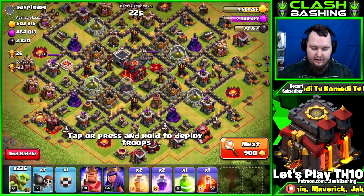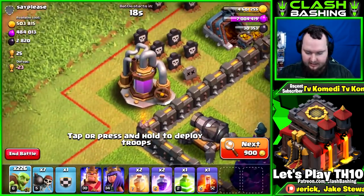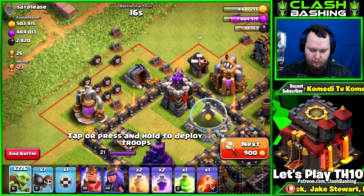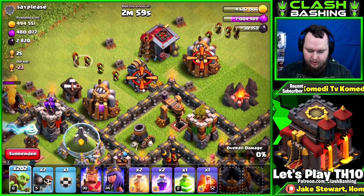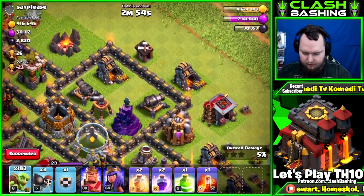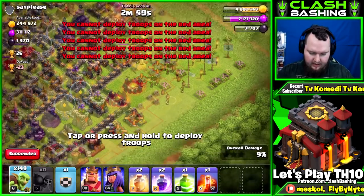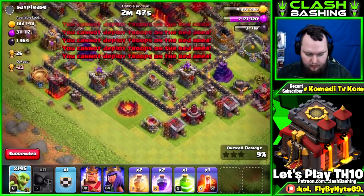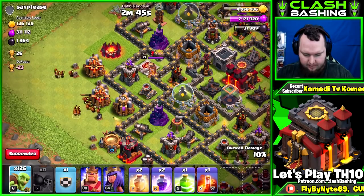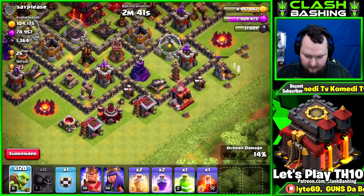Another quick dead base here with big loot. You can see these collectors and mines absolutely full to the brim, so that's what we're going to do — get in there and get those taken care of. Wall breaker in right there. We're just going to get as much loot as possible. We don't mind if we lose these raids. We have giants in the clan castle to tank.